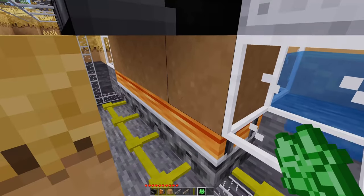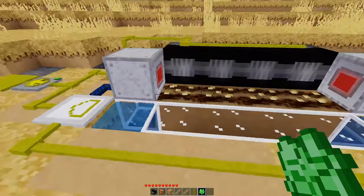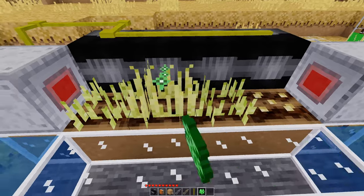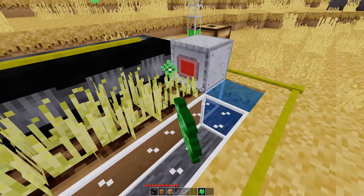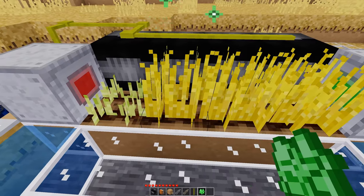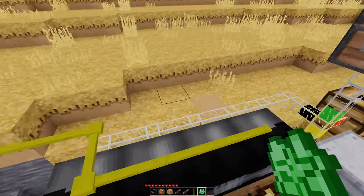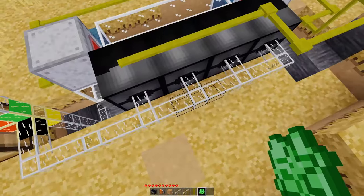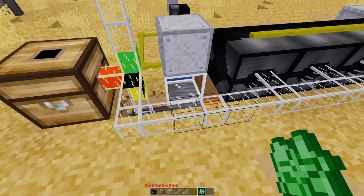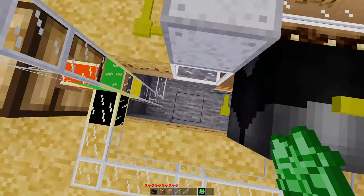Once you have your 396 seeds loaded, you are 100% fully automated. And of course you could get fancier and automate the whole fertilizing process. We can see a little of our wheat coming out — the wheat goes to the chest, the seeds go down.